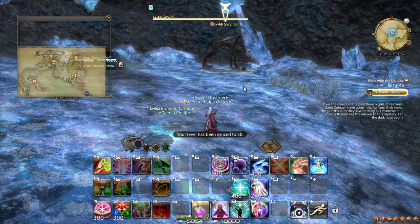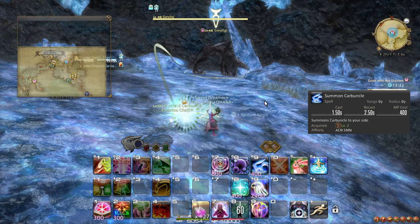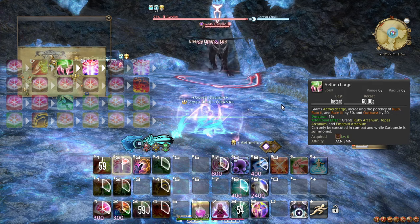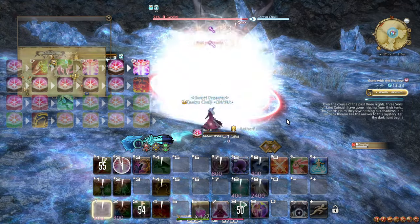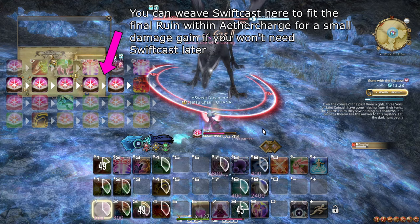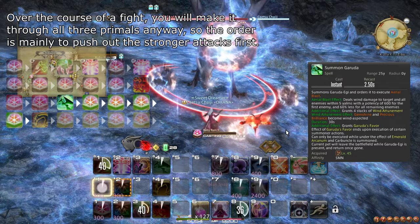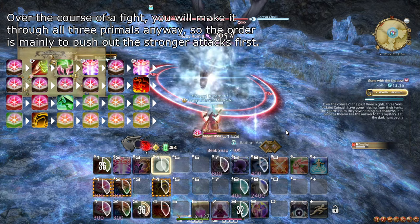Now let's cover an actual boss fight opener and rotation. Make sure that Carbuncle is summoned, as you need it for many of your spells. As the tank runs up to the target, start casting Ruin and then weave Energy Drain, then cast Aether Charge weaving Fester, then cast Ruin weaving another Fester, and then cast Ruin until Aether Charge ends. When Aether Charge ends, work your way through summoning primals and spending their attunements in any order you like. To maximize your damage, start with Ifrit, then Garuda, and then Titan, and make sure to get up close and personal with enemies to get some auto attacks in.